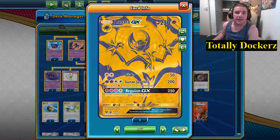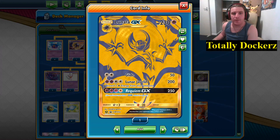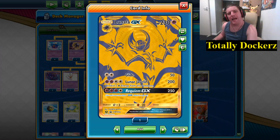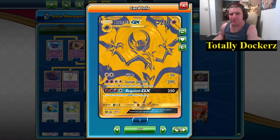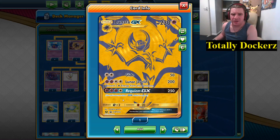This is the Promo Lunala GX. For a Double Colorless, Glide does 50 damage — not bad. For two Psychic plus Double Colorless, Lunar Javelin does 200 damage but you discard two Psychic Energy from it. And if push comes to shove, Requiem GX is three Psychic and a Colorless for 250 damage — no special effects, just a big beatstick move.